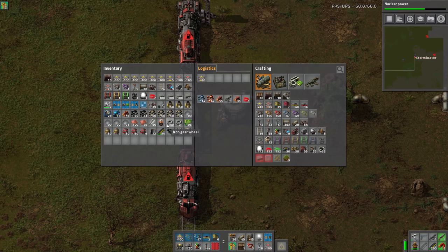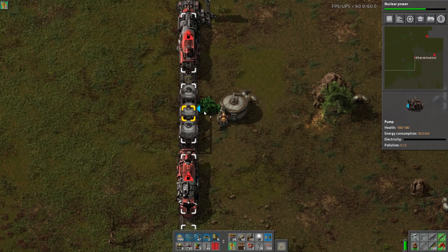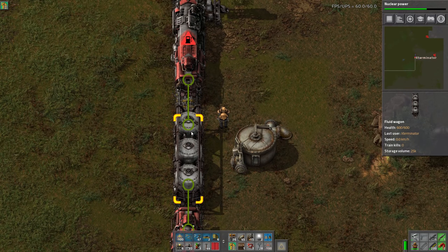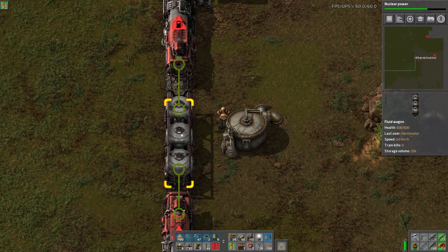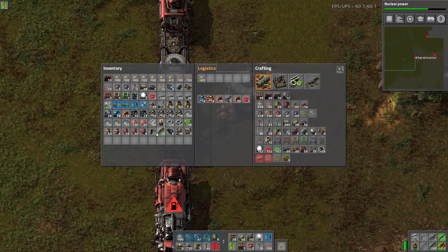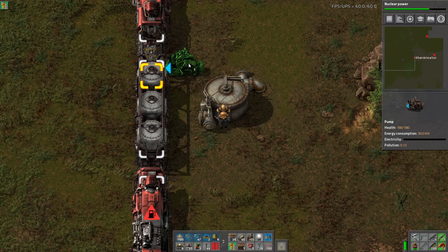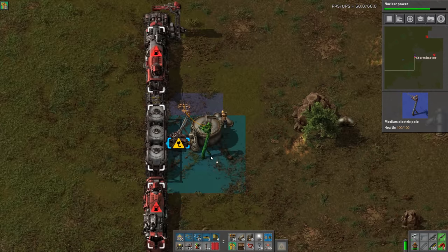Now for the pump — previously you kind of had to just know what position to put it in or guess, which was a bit silly. But now when you place a pump it shows you where it connects. The fluid wagon has three separate hookup points — even though it's all one tank now, you still have three connection points. I can put it here or here for this middle one. It doesn't matter which one as long as I'm hooking into somewhere on the wagon.